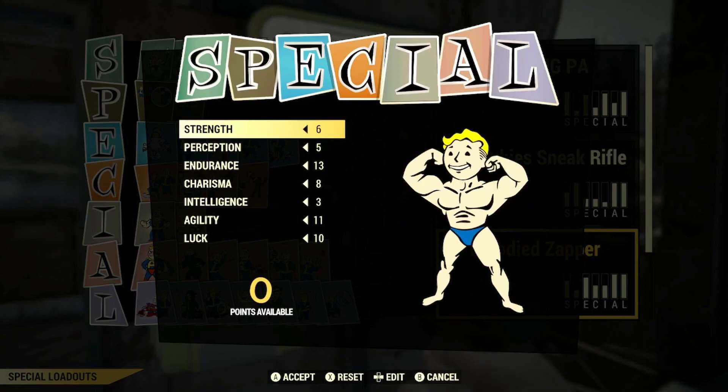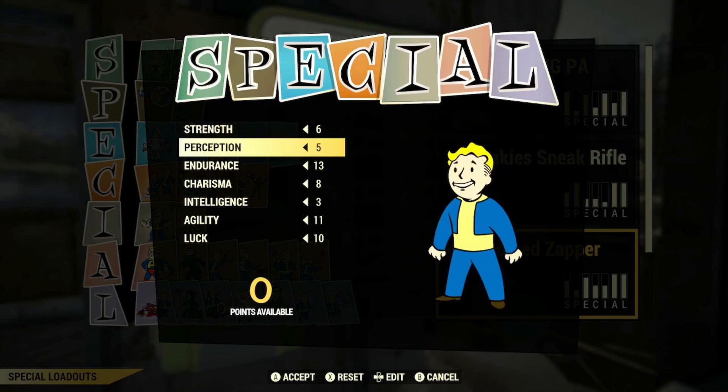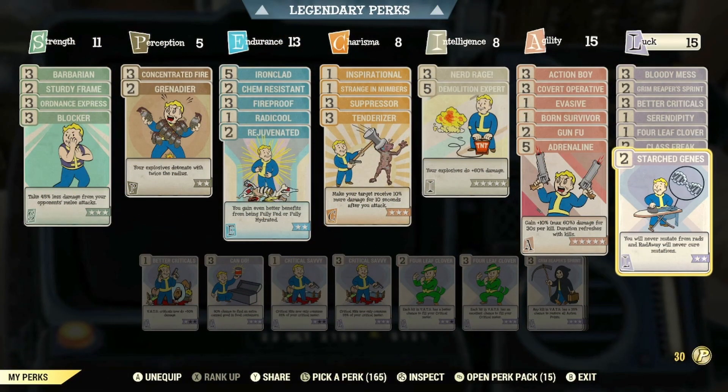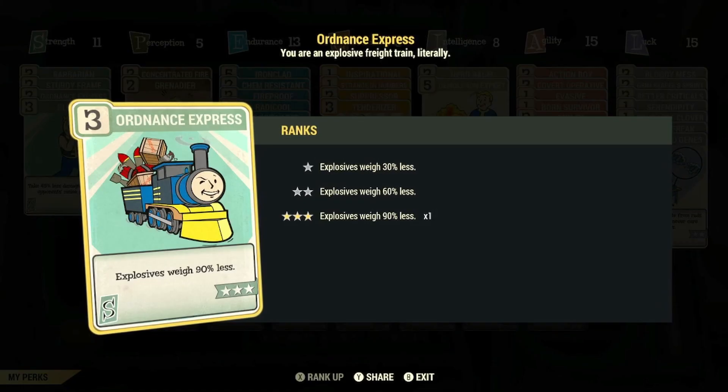With your special stats, these will mainly be the special points you'll want to allocate, as we'll mainly be going for a low health Bloodied build. For the perk cards, we'll mainly be utilising a low health build setup. The main cards you'll want to focus on is Max Rank of Ordnance Express, so that explosives weigh 90% less, as the ammo for this weapon falls under this category.